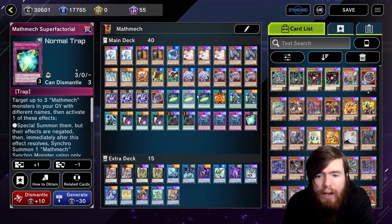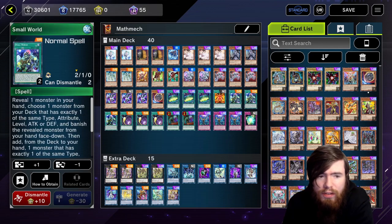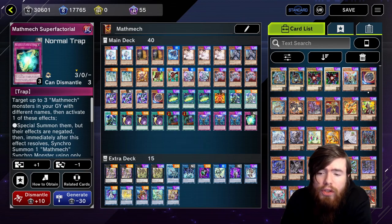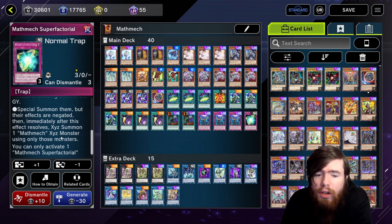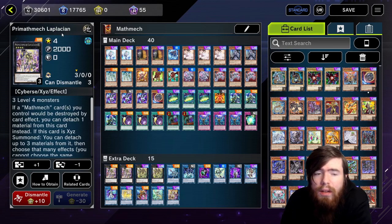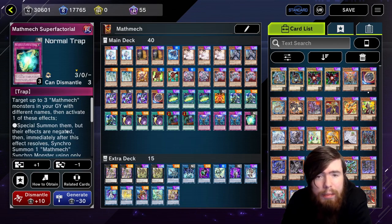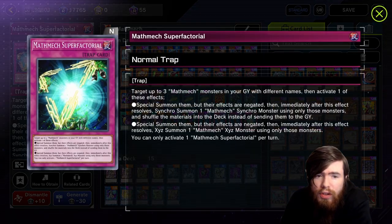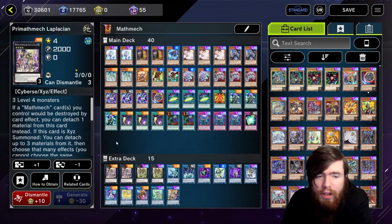Super Factorial is the card you search off Circular. Set it, then during your opponent's turn target three different Mathmechs in your graveyard and summon them all to the field, then immediately Exceed Summon into Laplacian. Laplacian's effect lets you snipe cards from your opponent's hand, clear monsters, clear backrow, and give yourself an Omni-Negate — all on your opponent's turn using Super Factorial. It is absolutely disgusting.